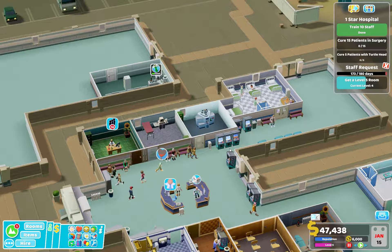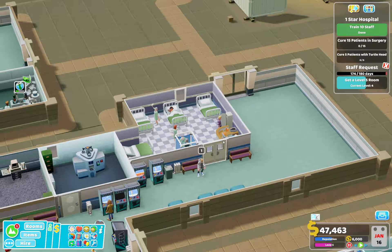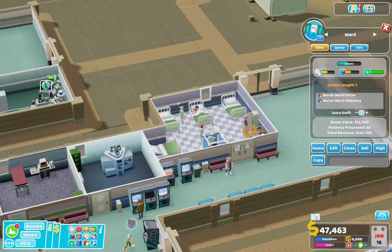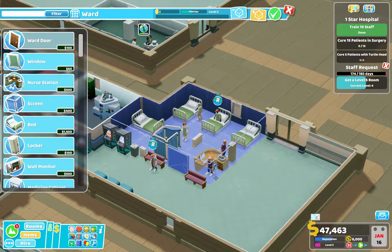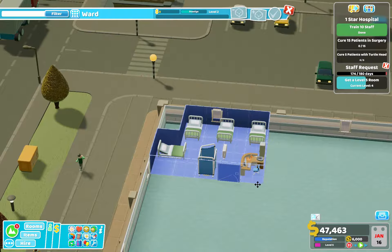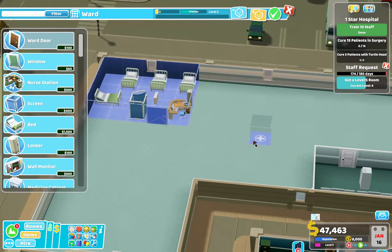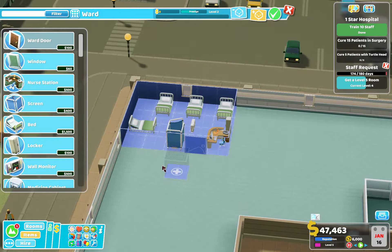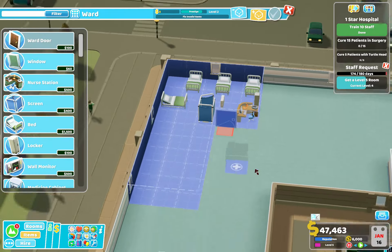Welcome back to Flexible Games, where we are playing Two Point Hospital. I'm going to pause it and we're going to edit. We're going to try to move this over here, and we're going to add rooms. We're going to add space — I want all of the space.